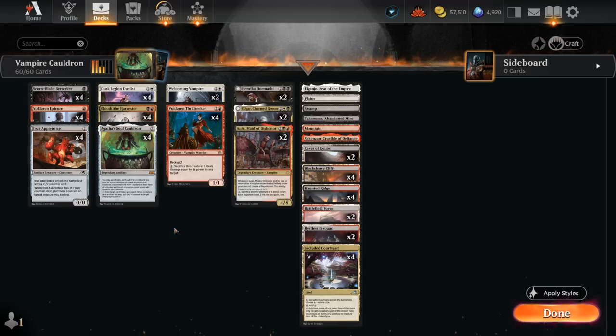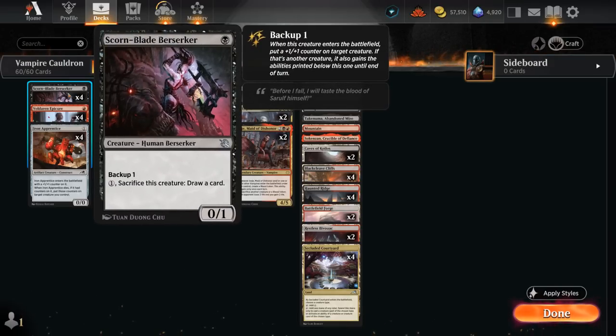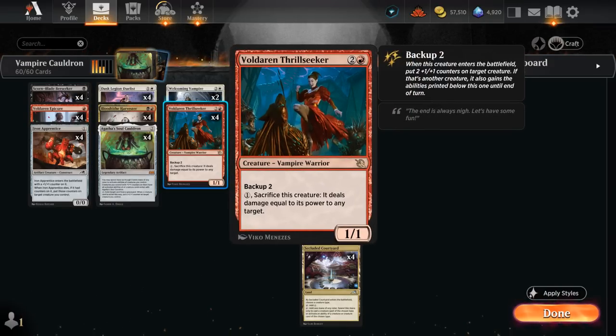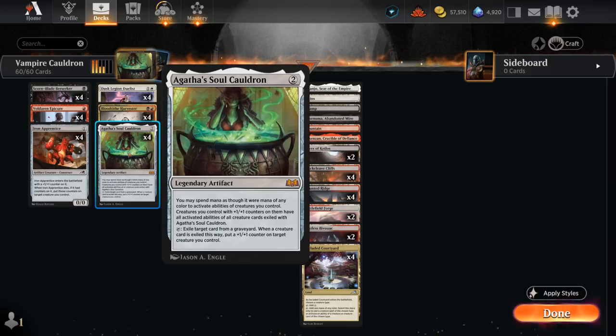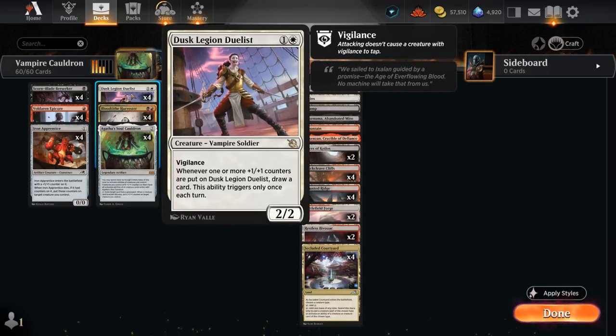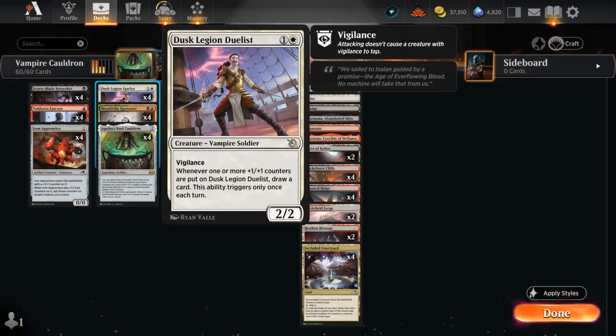Then we've got Dusk Legion Duelist, a 2-2 with Vigilance, saying whenever one or more +1 counters are put on the Duelist for the first time each turn, we get to draw a card. The Duelist works nicely with all our backup creatures — the Berserker and Thrillseeker — as we can immediately draw a card, but it's also perfect alongside Agatha's Soul Cauldron. If we can use it during the opponent's turn too, we maybe get to draw two cards per turn cycle, and if the Apprentice dies, we can move its counters onto the Duelist and draw more.